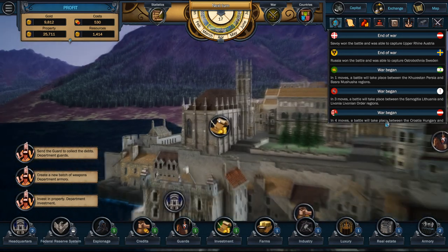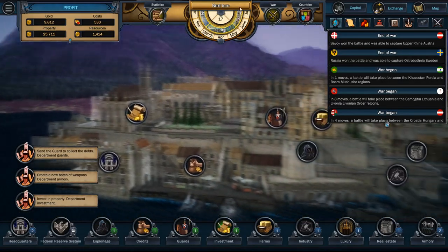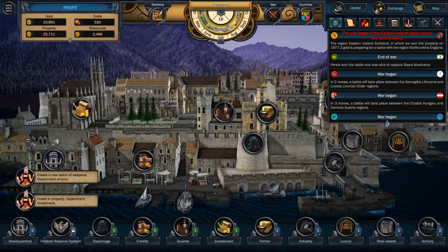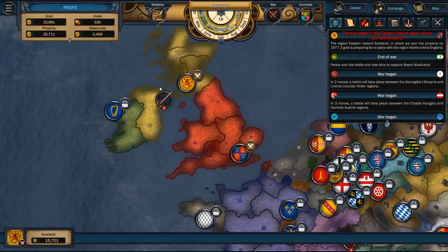Now we're getting options from Scotland, and this new Ireland one that we took will come in here eventually. There's a war going on over here. Next turn. War began in Eastern Ireland where you have property — oh, they're going back to war again. It looks like England's going back and trying to take this one. Not going to happen — not on my watch.